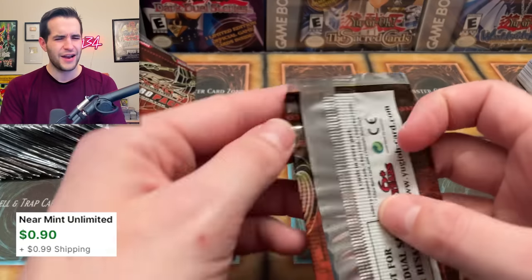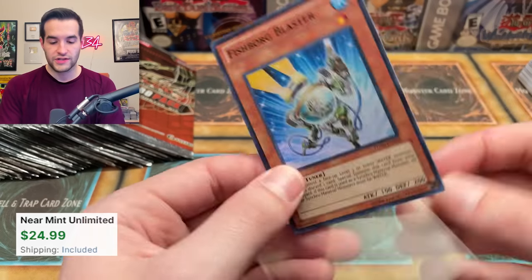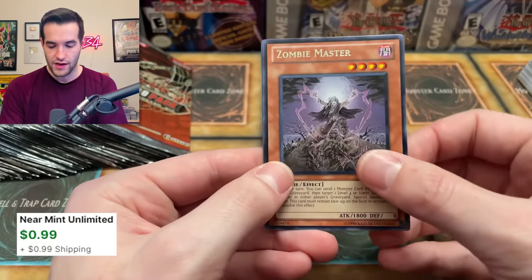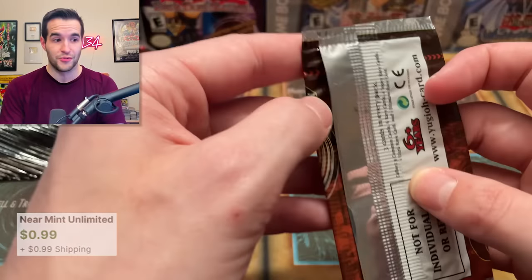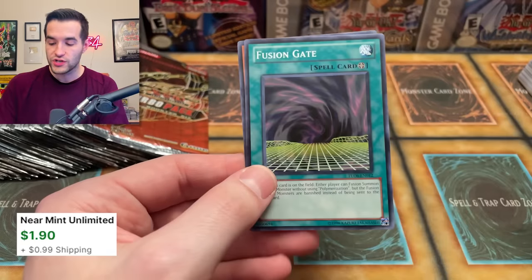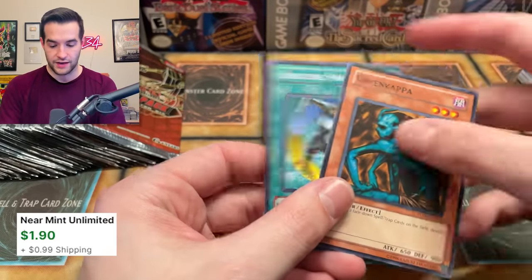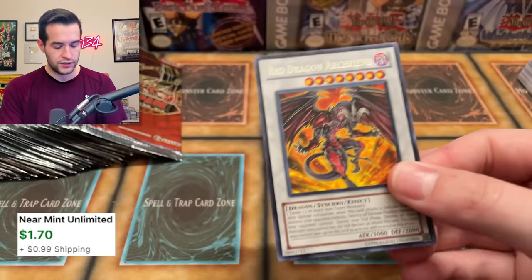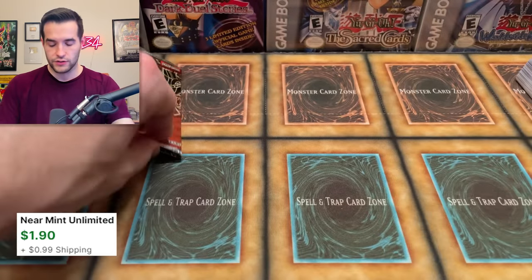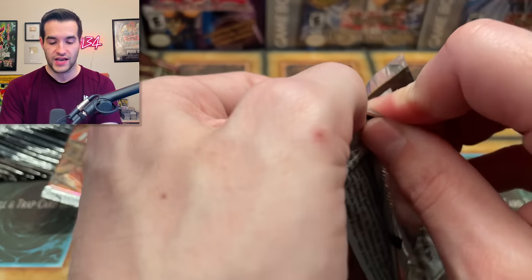Pulling the Dark Armed Dragon — very cool, that's definitely making the top 25 pulls of 2022. Armory Arm again, back to back. Can we get the Sangan? We haven't pulled one yet. Red Dragon Archfiend, Green Kappa, Armory Arm, Creature Swap, Kinetic Soldier. Black Garden — quite the annoying card, but it's pretty decent. We still have a lot of packs left, so a lot of potential to pull Sangan. Another dad — I mean, that could happen, guys.